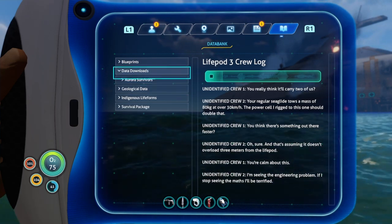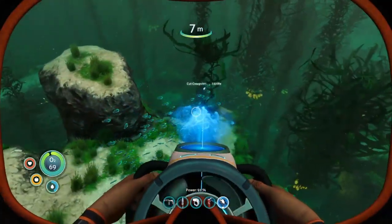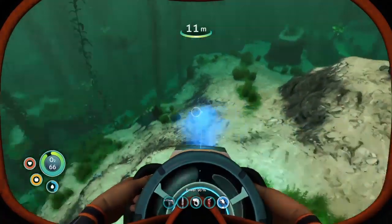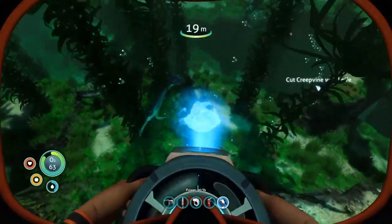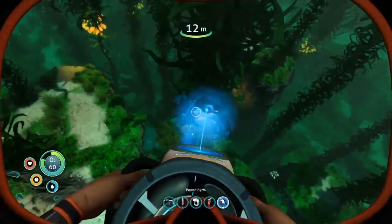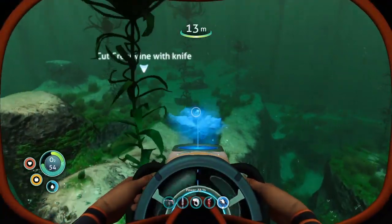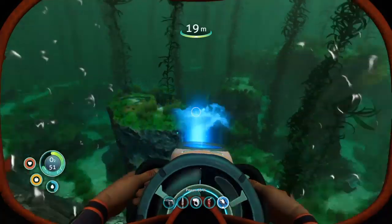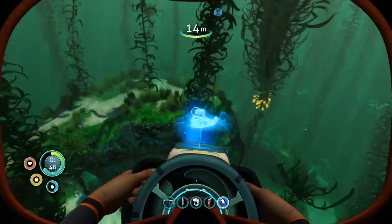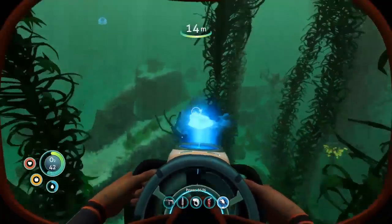You really think it'll carry two of us? Your regular sea glide has a mass of 80 kilograms at over 30 kilometers an hour. The power cells rigged in this one should double that. You think there's something out there that's faster? Oh sure — and that's assuming it doesn't overload three meters from the life pod. You're calm about this. I'm seeing the engineering problem. If I stop seeing the math, I'll be terrified.